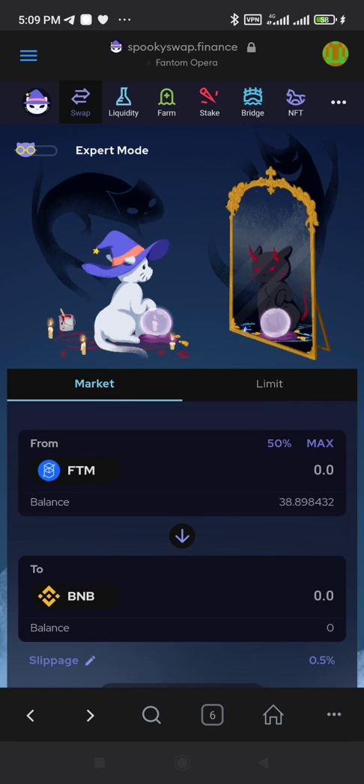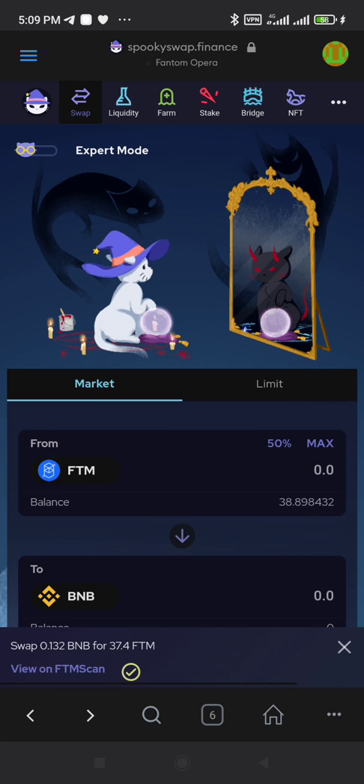Okay, we are done. As you can see, I now have 8 FTM — have you seen it? So that's it. And if you want to bridge back to BSC, you are not going to use this process; you are going to use AnySwap.